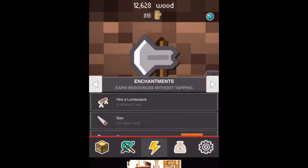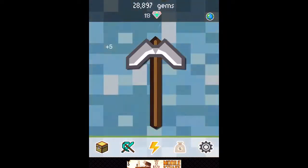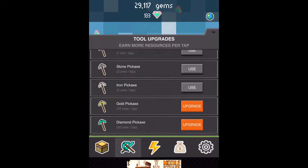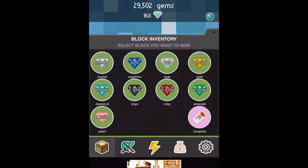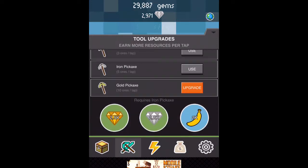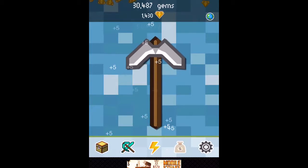I have no idea what we did last episode, but let's try to upgrade our tools - pickaxe first. Okay, go pickaxe. Banana crystal and gold. Oh, we already got enough gold, already got enough crystals. Okay, enough crystals. The gold and 2k bananas - should be easy.